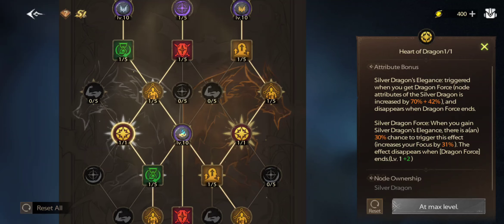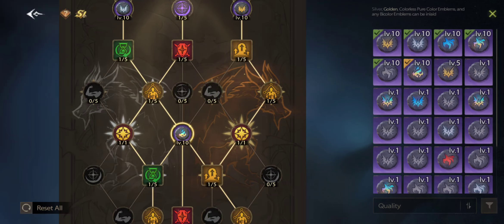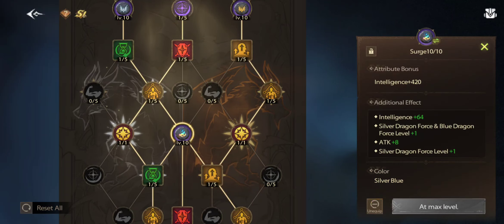I also want to trigger Dragon Force to increase attack — that's a really good bonus. My first priority is the blue one, and my second is the healing increase node. The silver dragon triggers really often. I'll do more updates as we go, because right now it's difficult to level things up and get new pieces — it's still early to say exactly what the final build looks like.